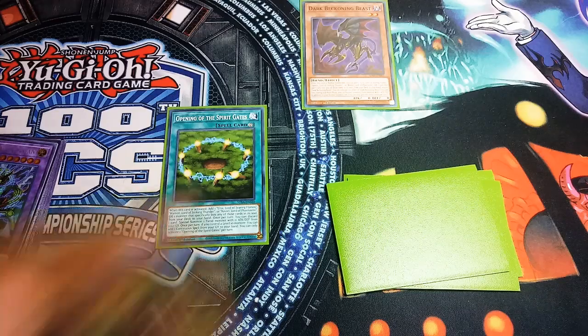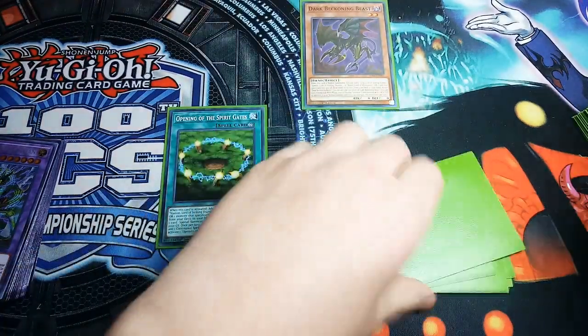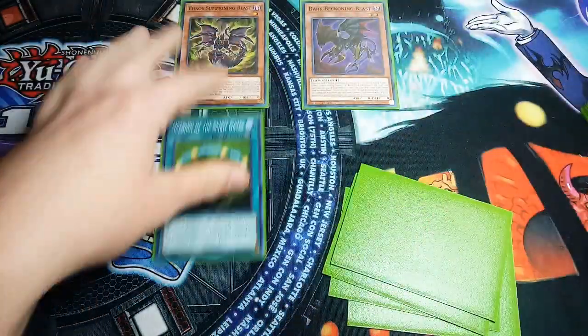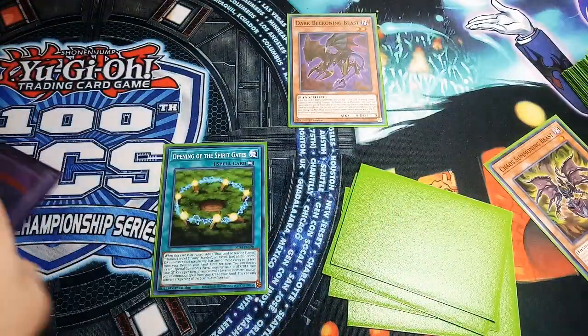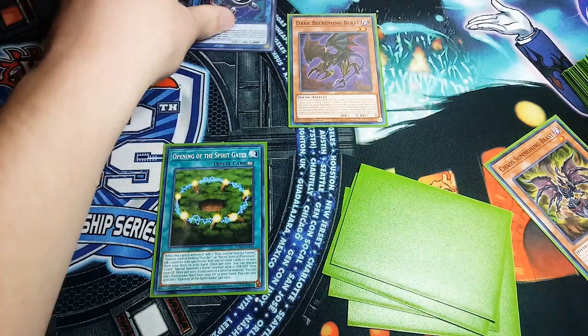Dark Beckoning Beast — use his effect to search. We're going to grab Chaos Summoning Beast to hand. Then we're going to use the additional normal summon, summoning him out. Then we're going to link down into a Wink Rebo and summon out Wink Rebo.